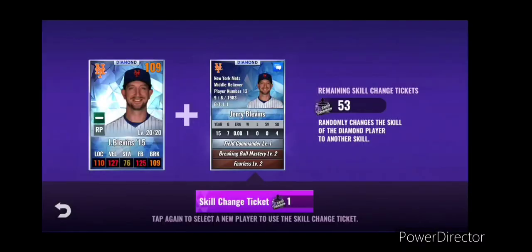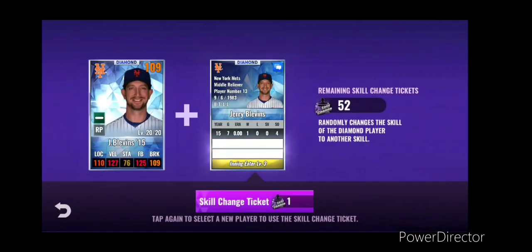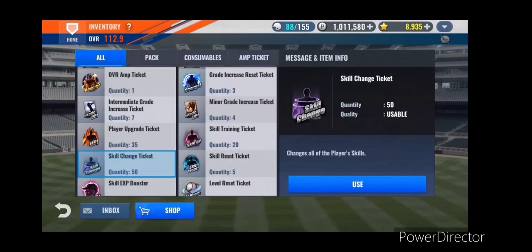We've also decided to do Plevins. He had the boss and win streak - not working too well. I got the skill resets to change that up. I know untouchable, but that'll work. All right, skill change tickets done - still got 50 left. I might look at Hunley later, not this week.